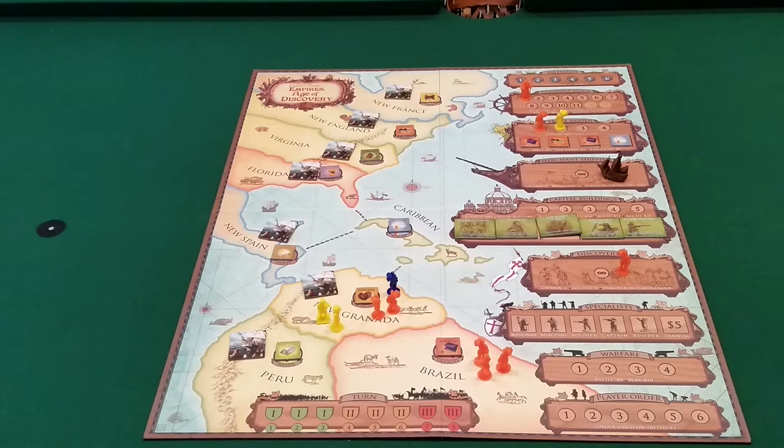Once a region like Brazil is opened up by one player, anyone can send their workers there. If the discoverer doesn't send more workers, they might not be the first to establish the colony. That's a neat aspect of the game: you're opening up the board as you go, and players rush in to establish colonies and score victory points.